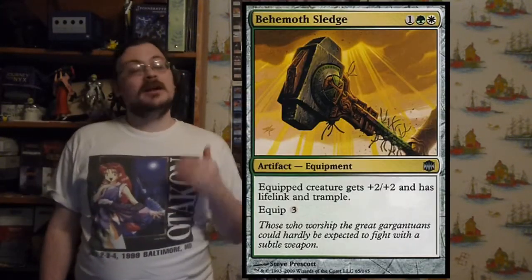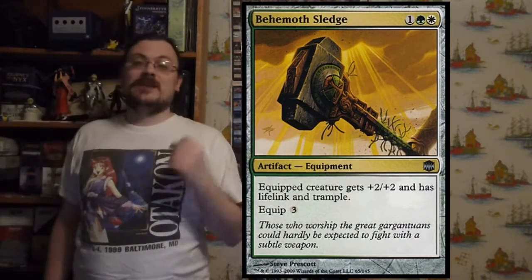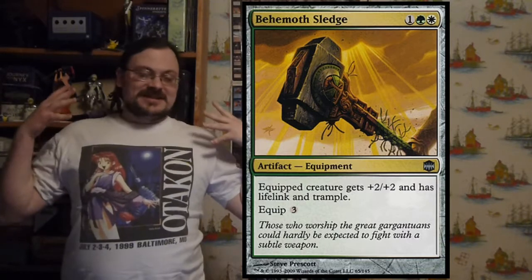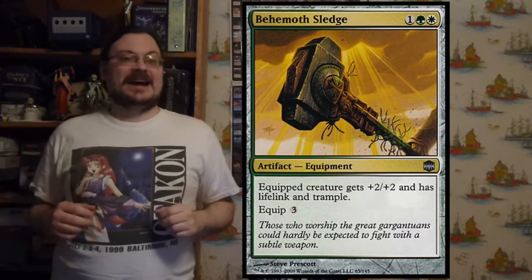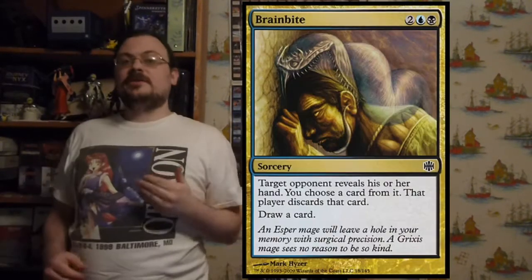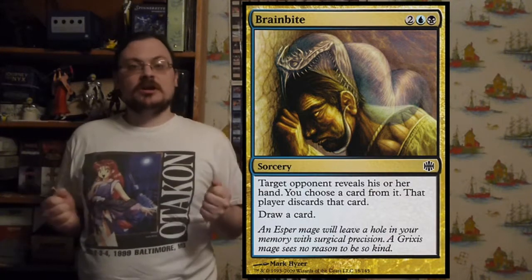Behemoth Sledge has an equip cost of 3 and gives a creature +2/+2, trample, and lifelink — it's essentially the equipment form of Armadillo Cloak. Brain Bite: an opponent reveals their hand, you choose a card from it, they discard that card, and you draw a card.